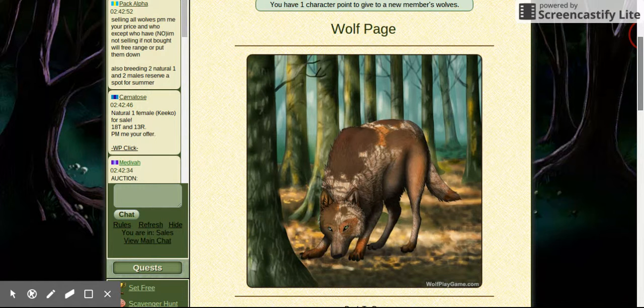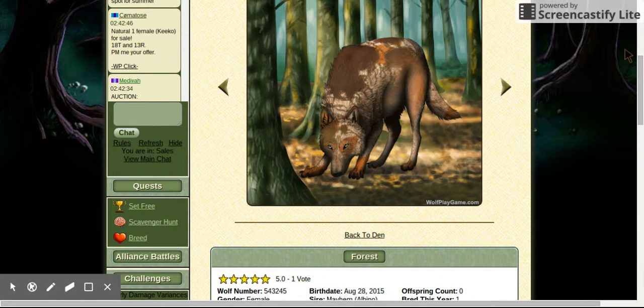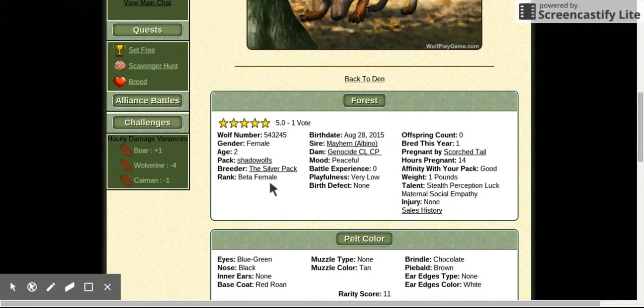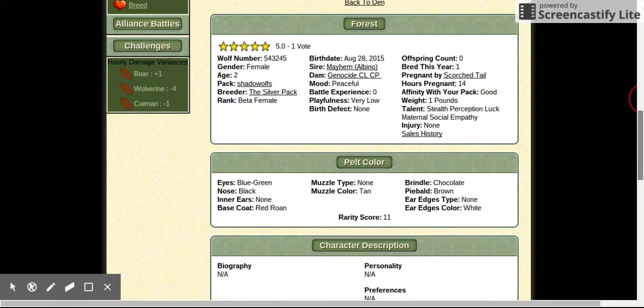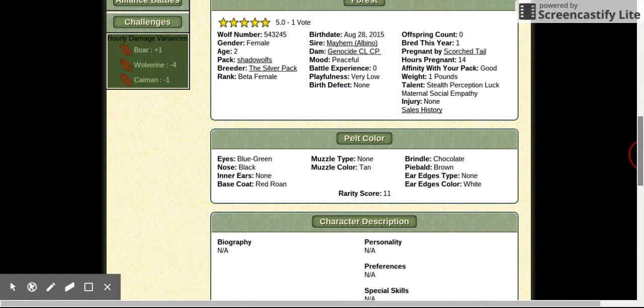This is my beta female. This is her pose, but you can change it if you want. She is age two and she's also pregnant. Burning Flame is also pregnant. There are also different rarities — this wolf is Rare by 11.